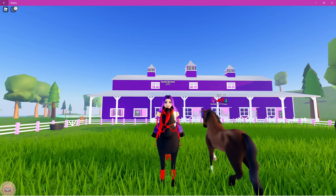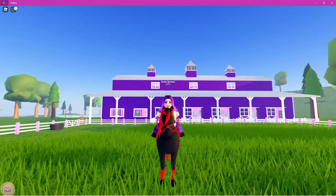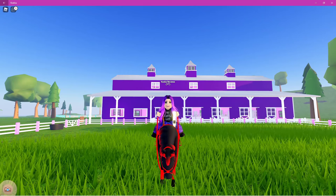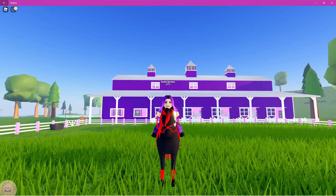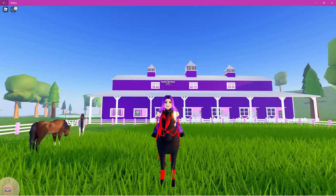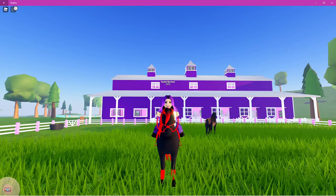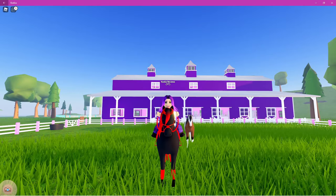Hey equestrian gamers, Cooley here, and welcome back to another video. Today we are looking at the six special coded horses you can breed on Wild Horse Islands. This did take me quite a while to create, simply because I wanted to have all the information first. I've been keeping an eye on the Discord group Happy Acres, and so many awesome people have been posting what type of horses you need to breed together to get the special outcomes. I found a whole list that Mr. Jingles created — it tells you what coat-colored horses you need to get the special results.